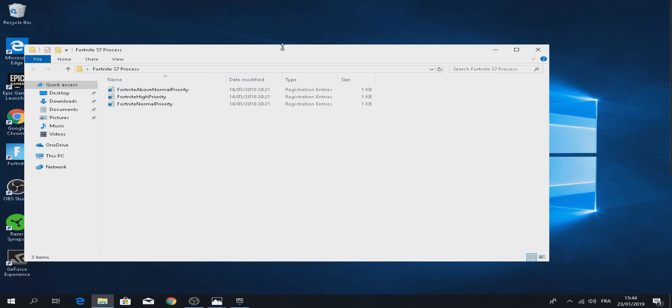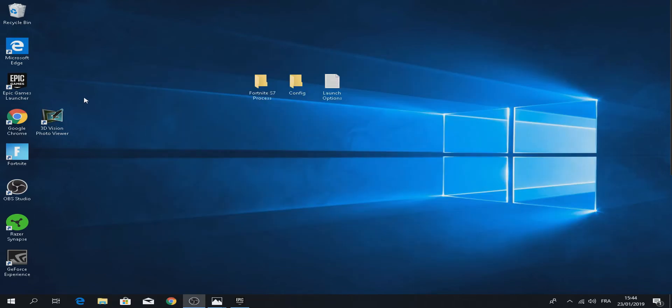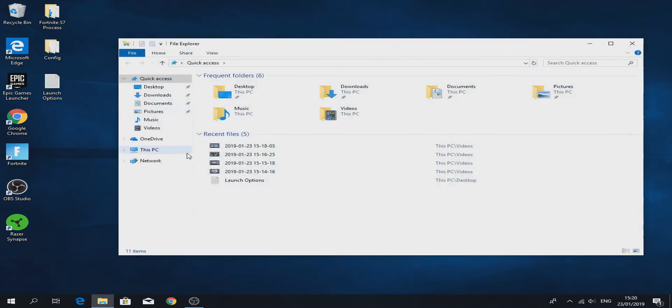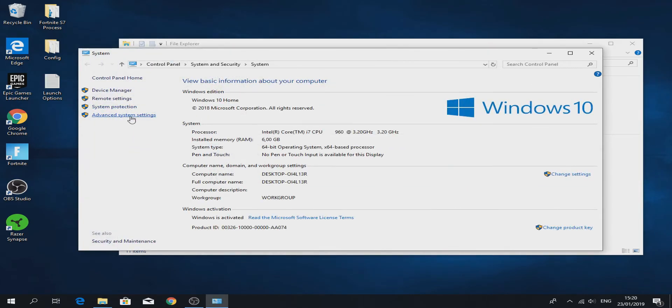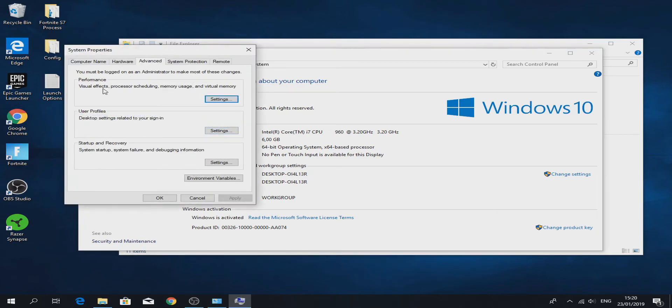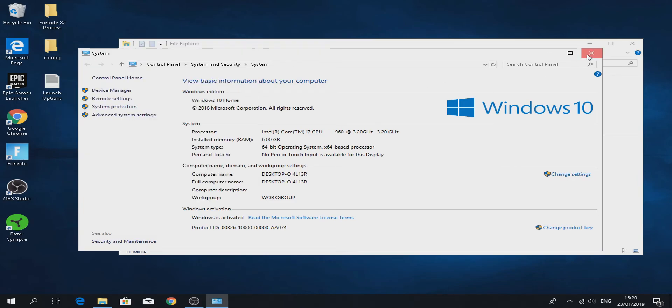This last folder basically makes Fortnite the highest priority on your PC and boosts FPS. Go to your desktop, open File Explorer, right-click This PC, click Properties, then click Advanced System Settings. Under Advanced, click on Performance Settings. Click 'Adjust for best performance', then click Apply and OK.